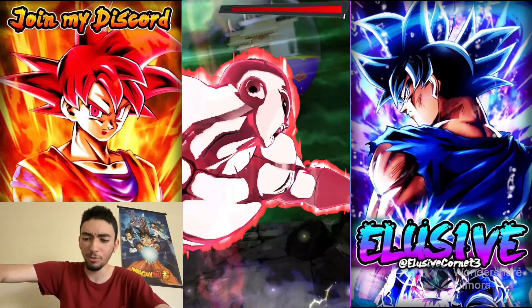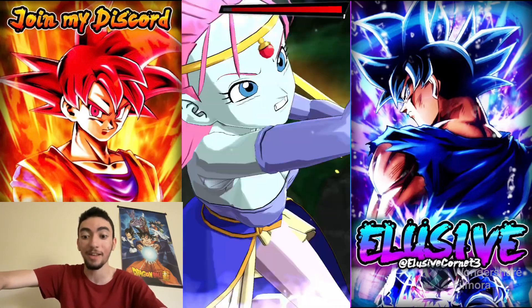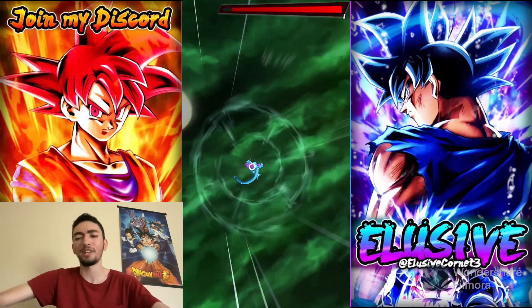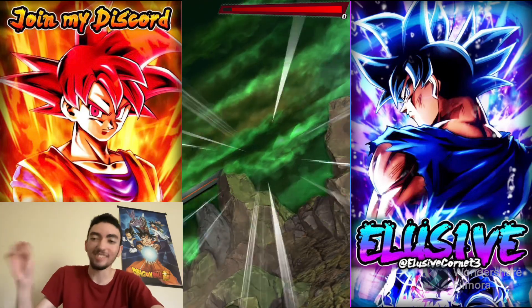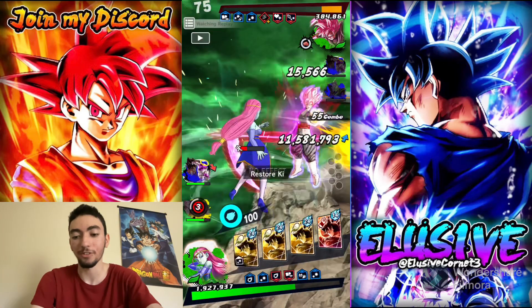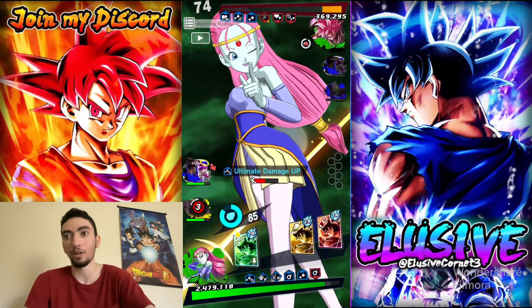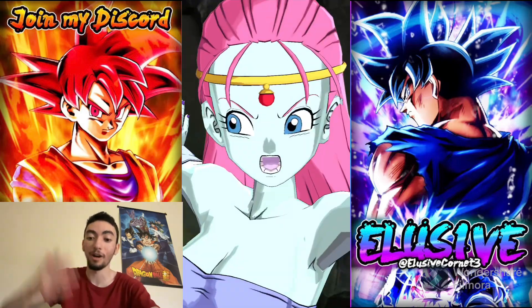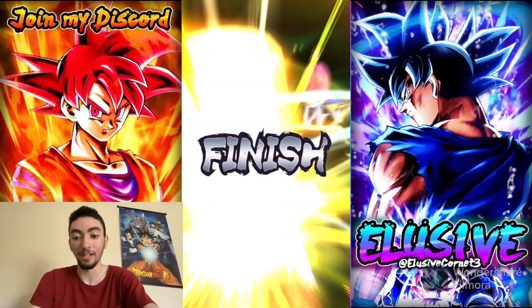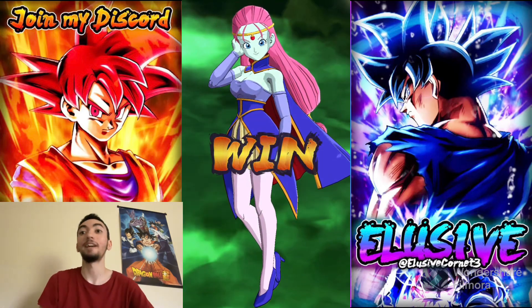We Rising Rush — using Goku and Frieza, because their gauge is gone since it's been well past the first 100 counts of the match. Once you get past that point you can very easily Rising Rush. We end up catching them with Kawaii, and Kawaii ended up being somewhat the MVP of the match — but Goku and Frieza did their thing as well. Let's move on.